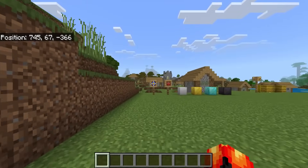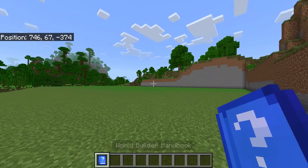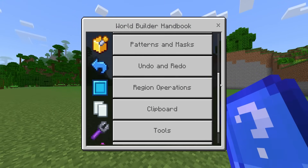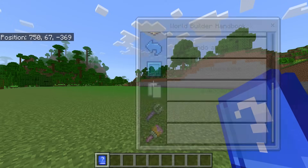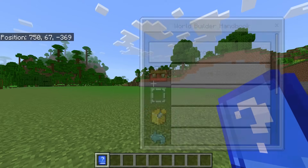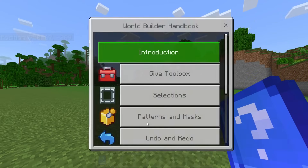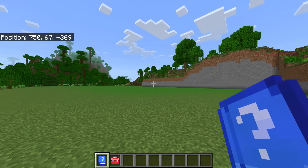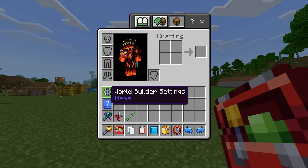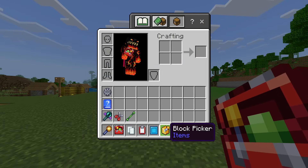Once you have this installed in a new or pre-existing world, you'll be given the World Builder Handbook, which explains everything you need to know. When you open it, it's split into different categories. If you're new to this, I highly recommend reading the information. At the top we have the introduction, which explains how to get started. What it wants you to do is tap on the Give Toolbox item, tap on it again, and it will give you a whole bunch of tools.